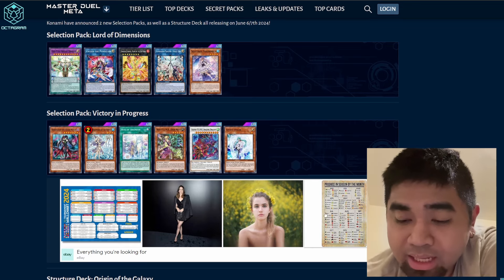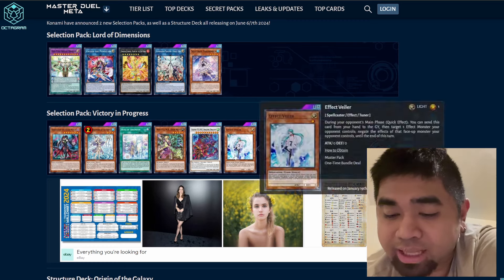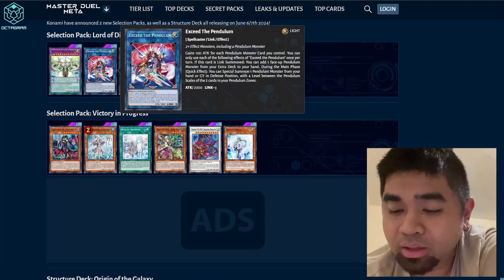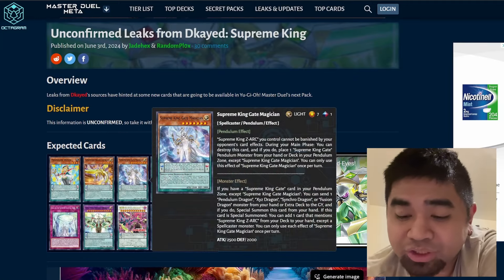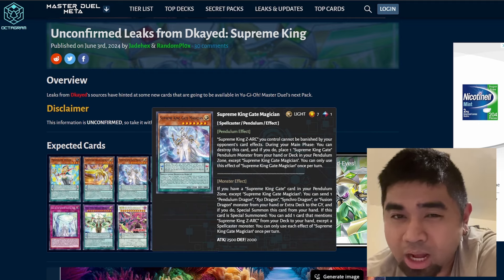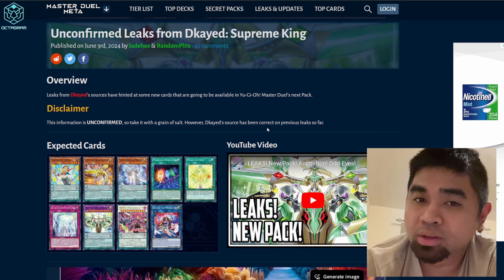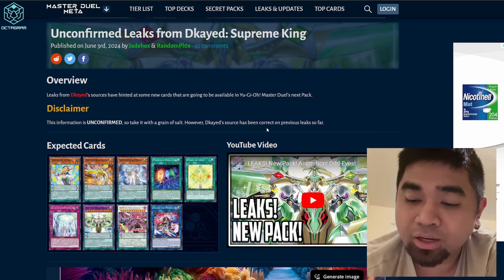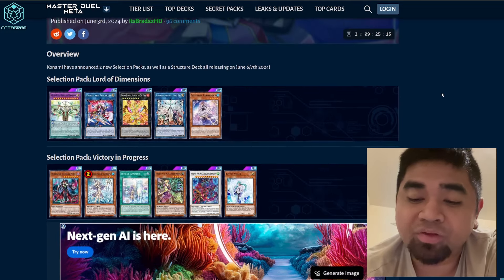From what we had before in unleaked content, Zark and the Pendulum Magician supports are all here, including the Supreme King Gate Magician which is a really good pendulum support. I'm not sure how the rest of the cards will work out for pendulums, but we'll see — I'll try to learn about pendulums with the new supports.